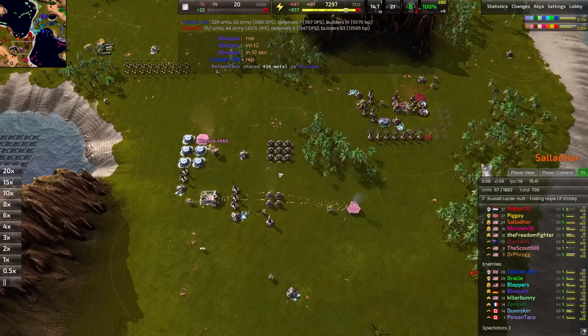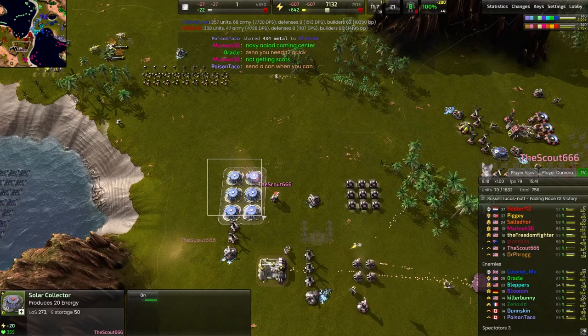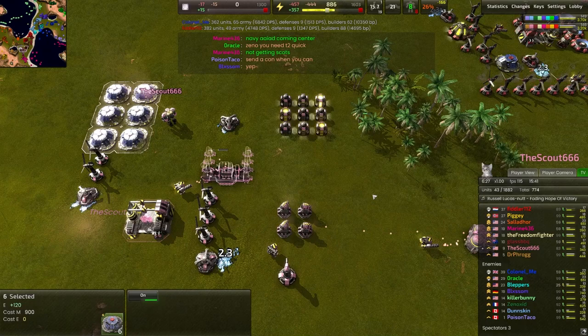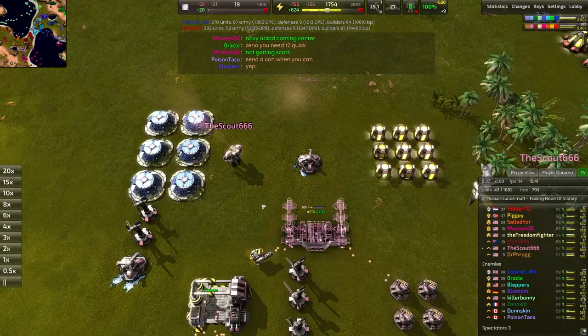That's a lot of T1 solar panels — starting to scare me, Scout 666. Geothermal coming up, always very important. You have to be very careful about what you reclaim and what you don't, but those T1 solar panels are definitely one of those things you should be very certain to reclaim as soon as you start hitting a metal shortage. I don't really like that we're going for the geothermal and the T2 at the same time. I think we probably want to finish one of those projects up at a time, then use the energy from the geothermal to fund those energy converters to start building that T2 a little bit quicker.